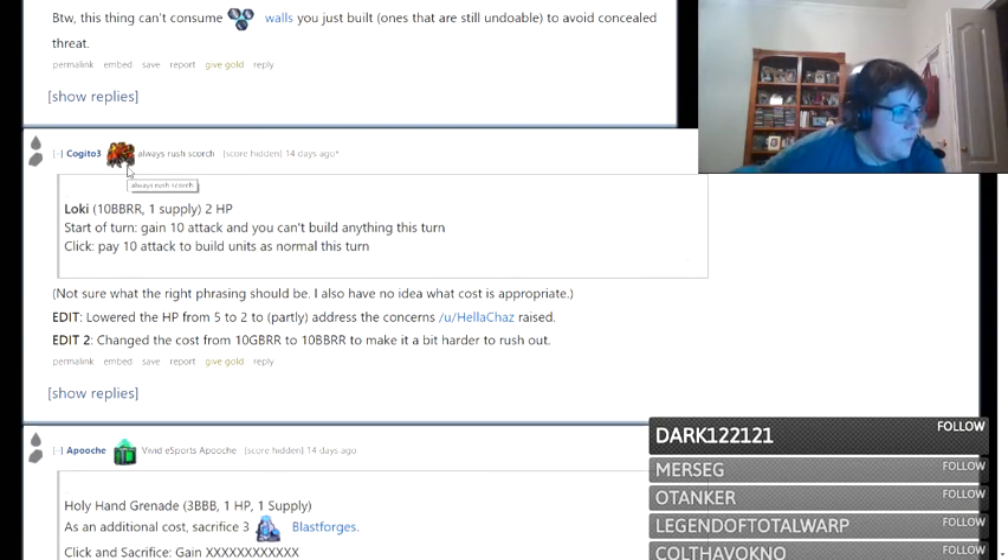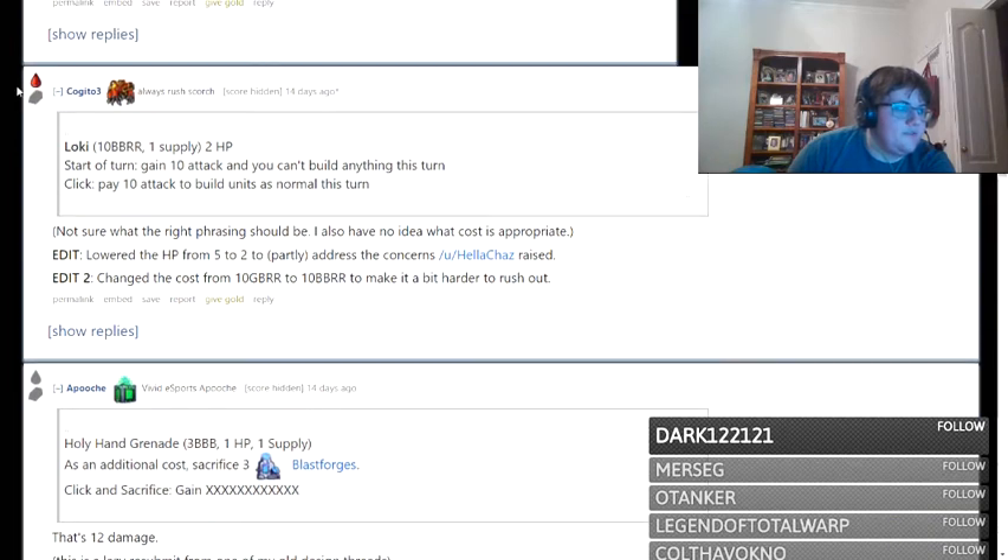Next we have Kogito with Loki. Ten blue blue red red — that's relatively cheap considering it can deal ten damage. That's two health. Start of turn: gain ten attack, but you can't build anything. Click: pay ten attack to build units as normal. That's really interesting. I'm not gonna say too much about that, but this is just a really interesting concept. I'm mostly looking for concepts on this one — not perfectly balanced designs, since pretty much any unit that can deal ten damage is going to require playtesting. So I'm just going to upvote it and move on.